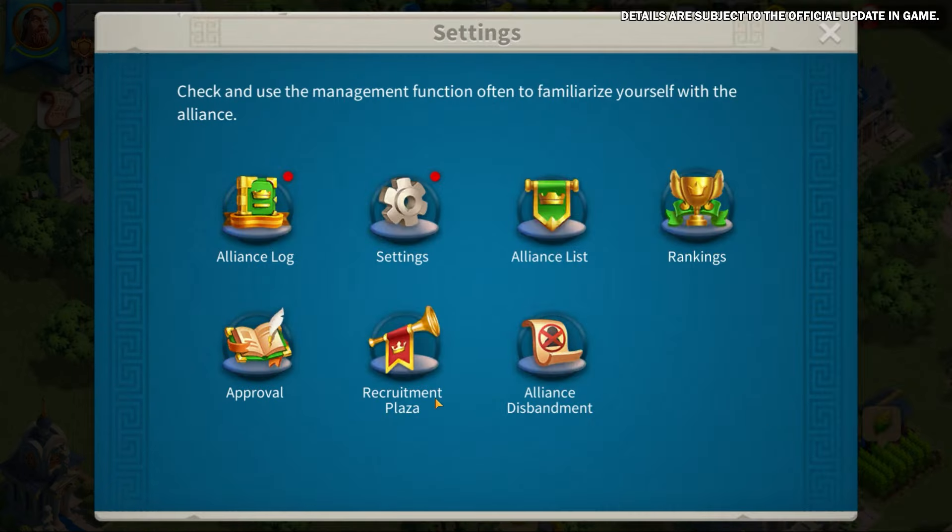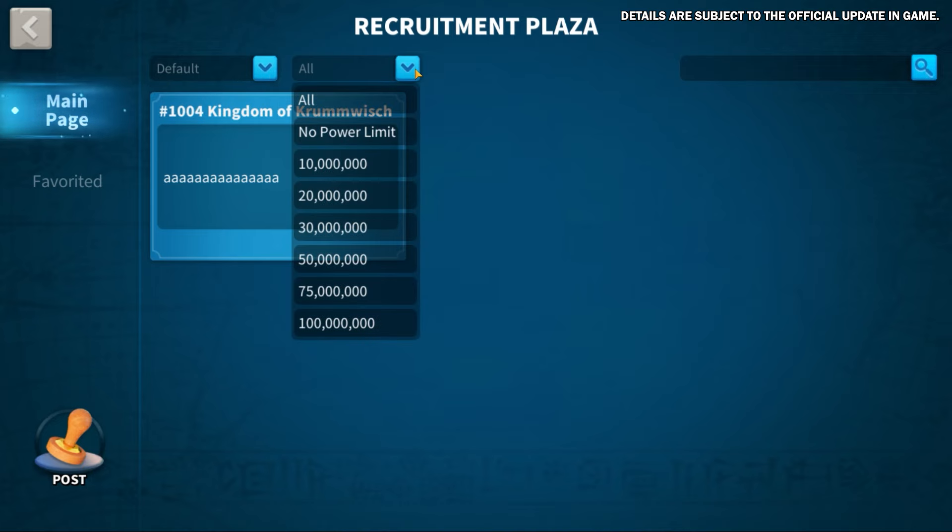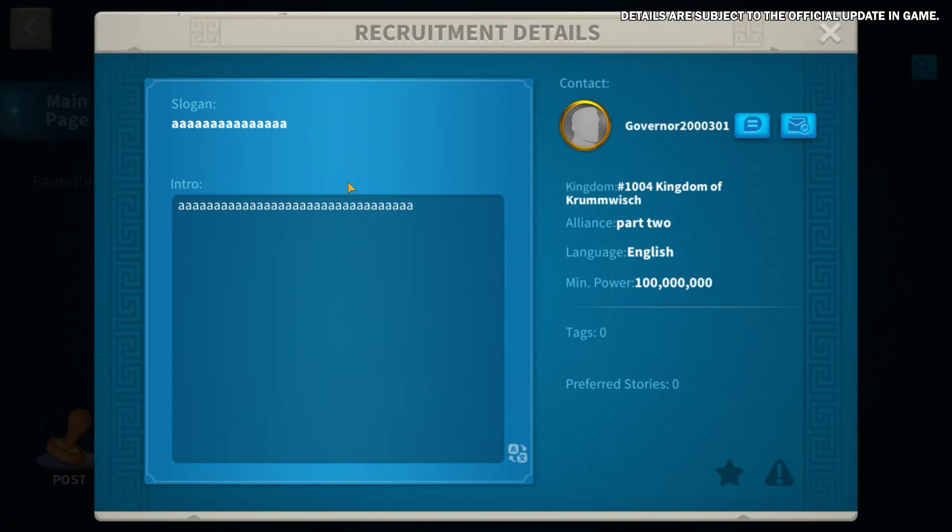To enhance the recruitment experience in the Season of Conquest, we are introducing a new Recruitment Plaza feature. The kings of the kingdoms in the Season of Conquest can now publish recruitment ads directly in the plaza, with posts filterable by minimum power requirements.